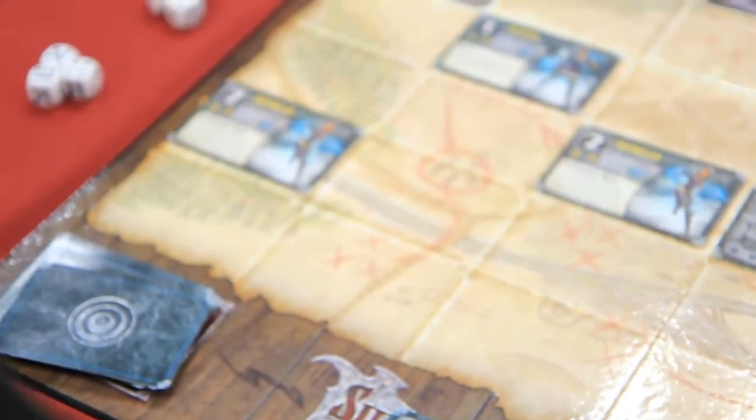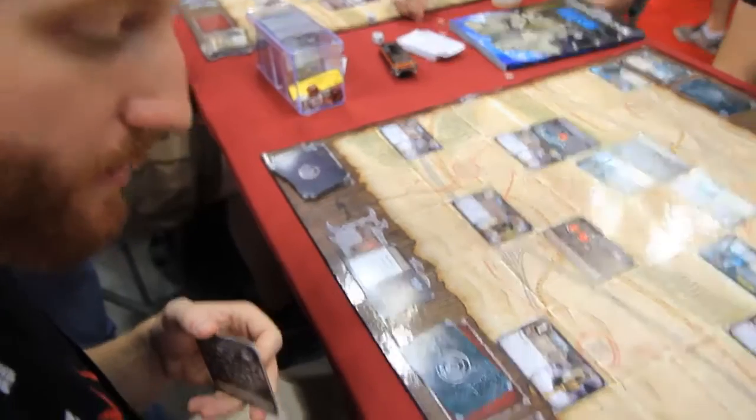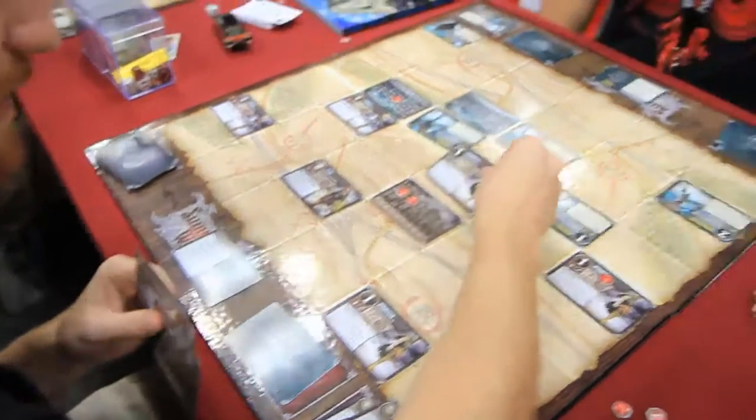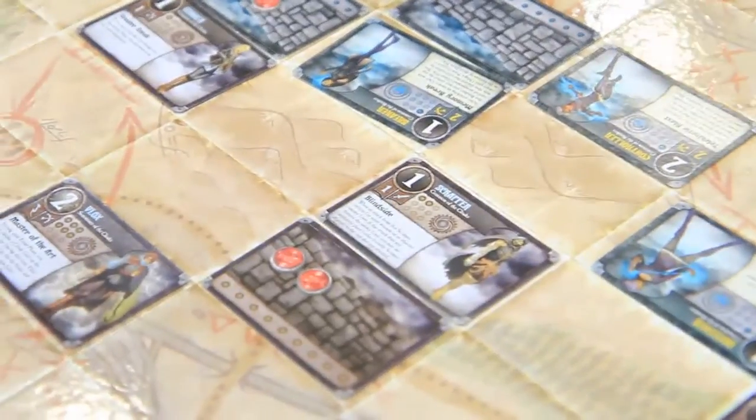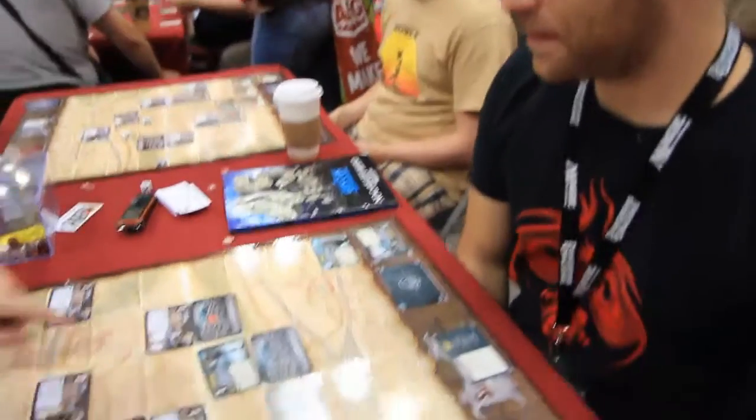I'm going to drop three cards for magic. Back to me — I draw back up to five. I'll pay one magic to summon. I'm going to scrap her. A ranged attacker can't shoot beyond something blocking its line — you can only attack the nearest unit in a straight line. Any unit in the way blocks line of sight essentially.